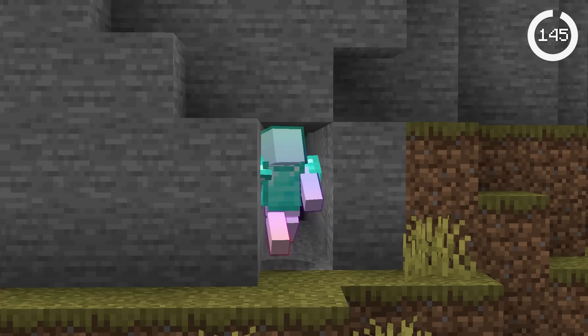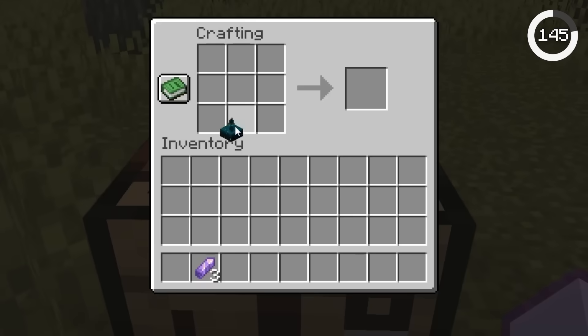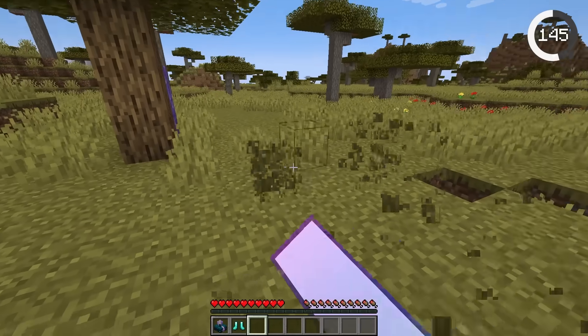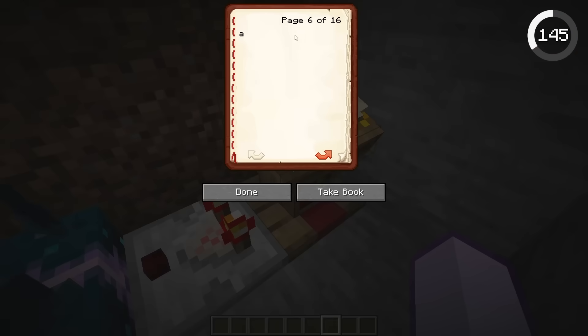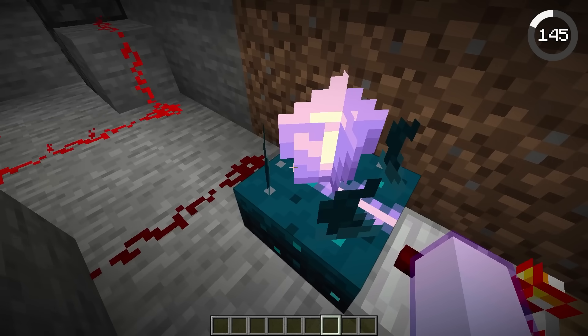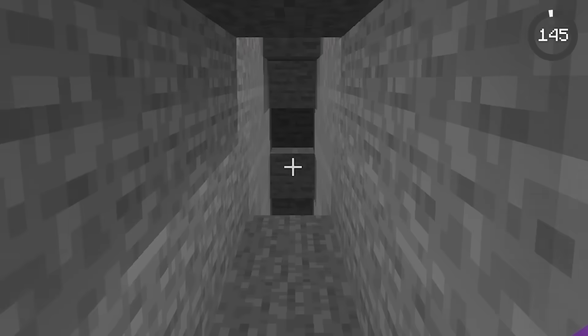This secret door only opens if you put on armor right next to it. This is made possible with the new calibrated skulk sensor, which can be crafted with just a skulk sensor and an amethyst shard. Equipping armor makes a quieter sound than breaking blocks, and the calibrated skulk sensor can tell. The sensor corresponds to redstone strengths — by running a redstone signal of power 5 into it, the calibrated skulk sensor will only activate if it hears sounds of level 5, like equipping armor.